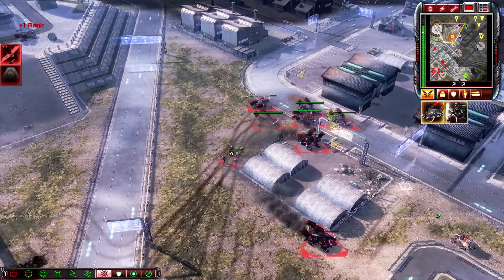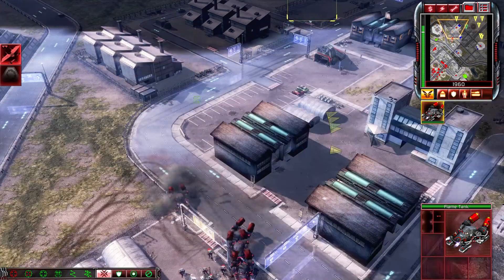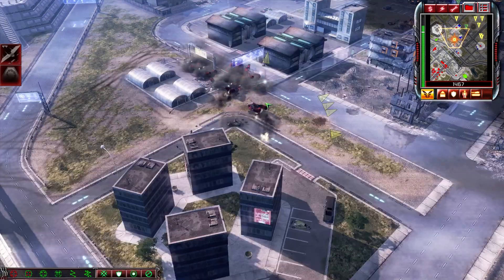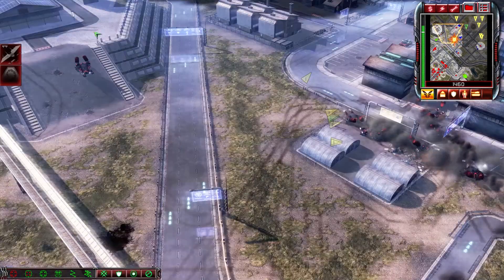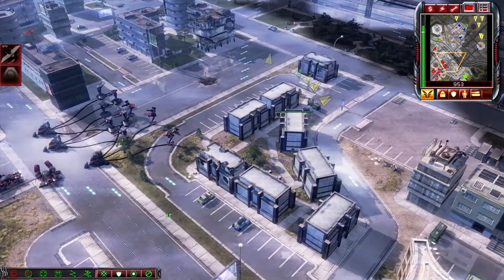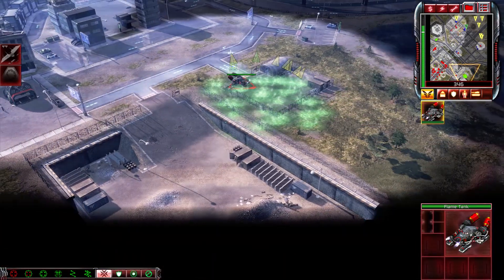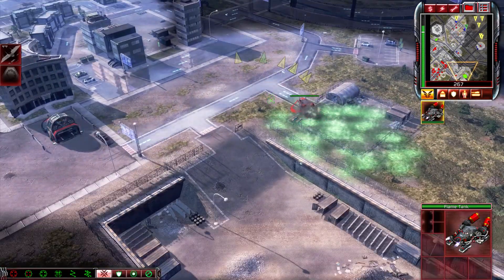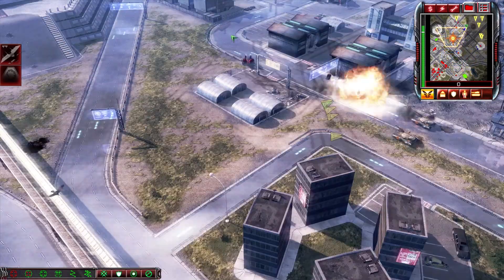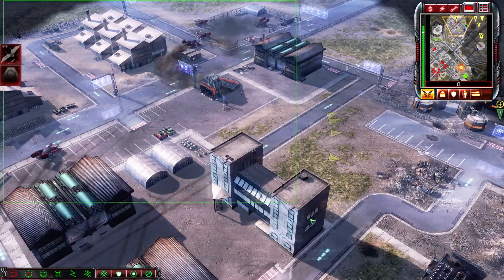The flames will rise. Everything is prepared. I see the glow. Keep it safe. Cleansing fire. When do we start? We must share this gift. The flames will rise. We are ready. Enemy base sighted. Unit lost. Enemy units sighted. Everything is prepared. The flames will rise. Insufficient funds. None can stop us. Guard the tanks — that's the last of them. I hope they rot in hell.